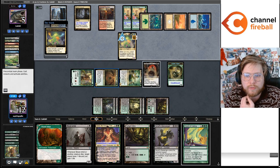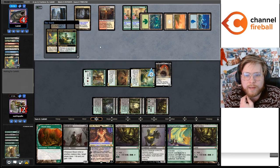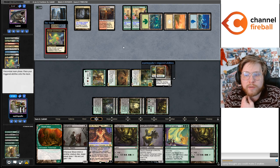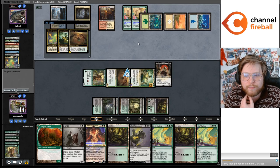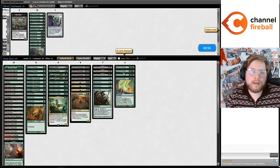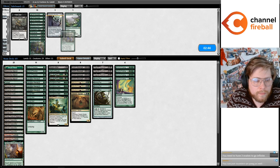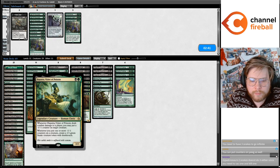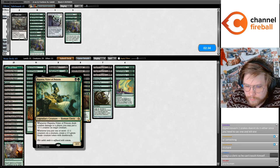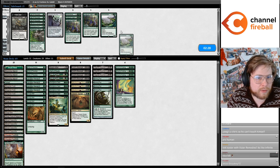Now I get to kill the Omnath, and I can continue to kill my opponent because they're at four life. I can put a minus-one counter on the Hapatra. Yawgmoth can't put a minus-one counter on itself, and Hapatra's attack trigger can't put a counter on Yawgmoth either. I thought you could make two snakes. Wait — three snakes is infinite! I played so much of this deck with Spider without realizing that three snakes is infinite.